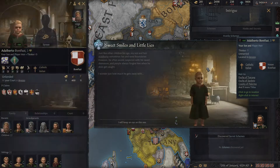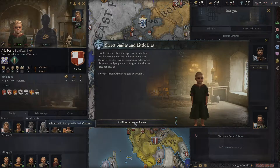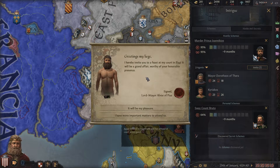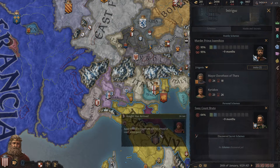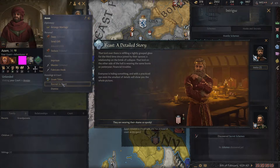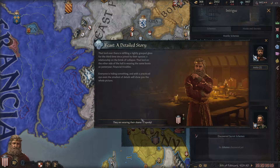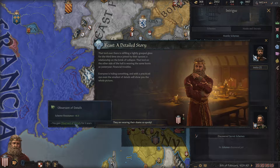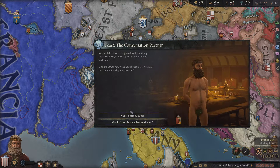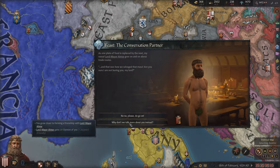We had another guy join in — sweet smiles and little eyes. That Alberto is charming. We'll see an intrigue — awesome. Well, hi naked guy. You invite me to a feast — that's nice. Thank God for the fig leaf. We've got some additional taxes, got a knight. Who are you? Azam — sounds like a superhero movie. 15 prowess — I bet you're going to be expensive. Oh no, you're hired. Observant of details — so we get scheme resistance. That's awesome. Man, I'm not going to sit next to you on a stool and have a conversation.